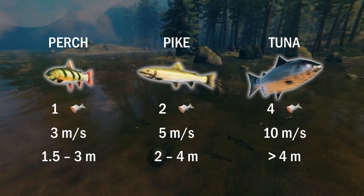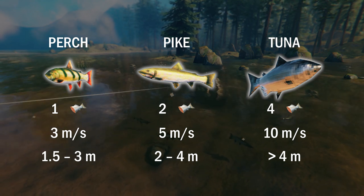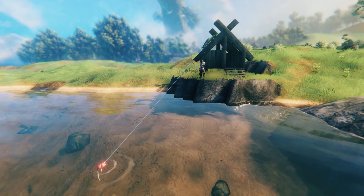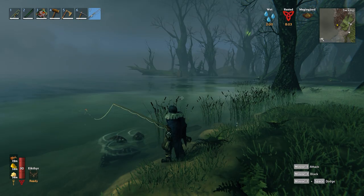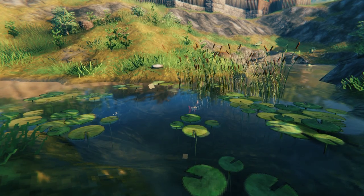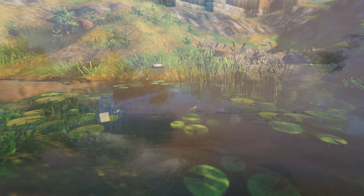Fish can be found in streams, rivers, lakes, along the coast, and out in open ocean. Biome-wise, it doesn't seem to make a difference to spawn rates whether you fish from meadows, plains, or the Black Forest. However, in the swamps, you'll just find leeches. Small rivers are usually restricted to just perch, so if you want the bigger catches, you'll have to head to a larger body of water.